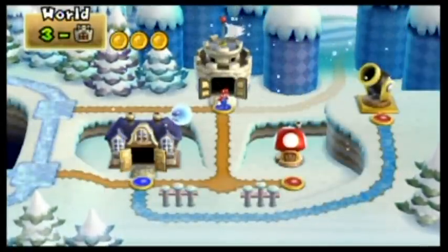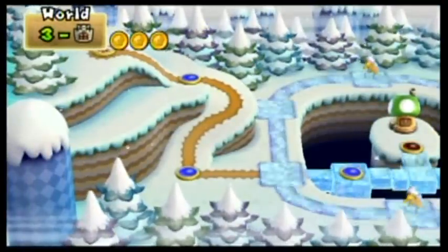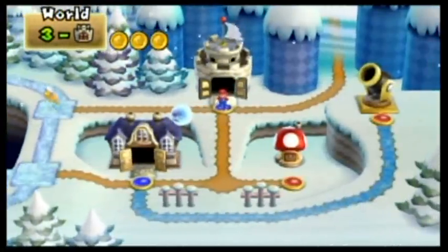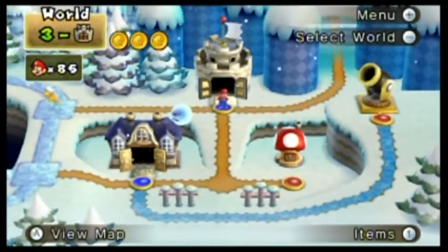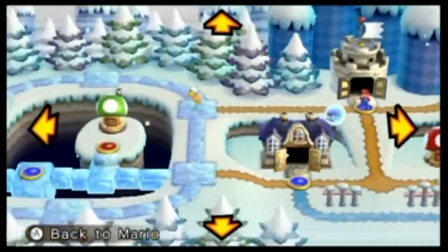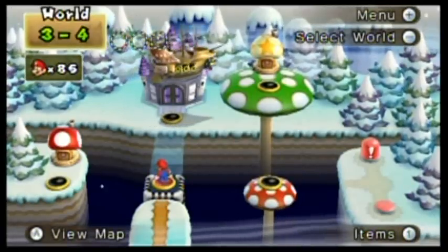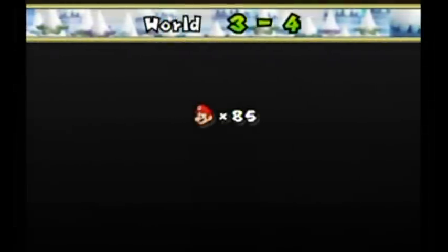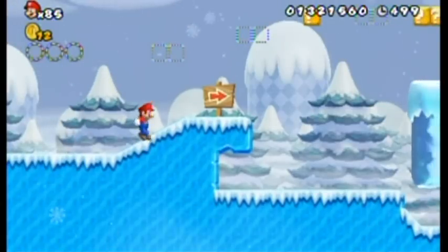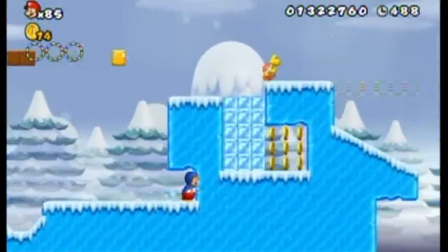Oh yeah, I forgot to mention: the secret exit to the ghost house down there opens up the path to the cannon. The normal exit opens up the path to the item house and the fortress. There's a Toad — I do want to save though, definitely. You could just take the path around that ring to the left side and go to the fortress, or brave the house. You definitely want to go through the house if you want 100%. This level also has a secret exit, but it's unique in that you can't get the secret exit the first time you visit — you actually have to come back here later after you press the switch on the right side.